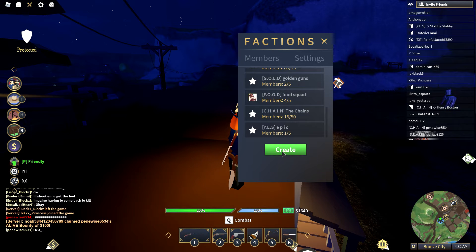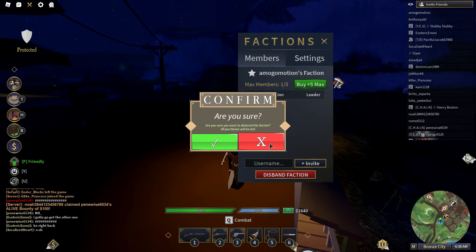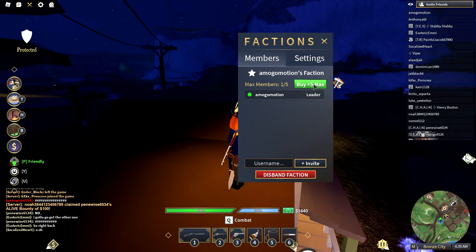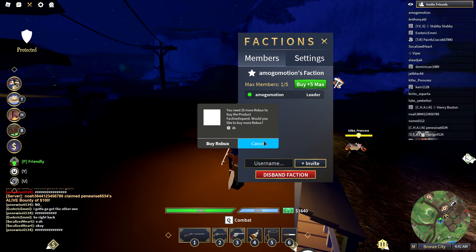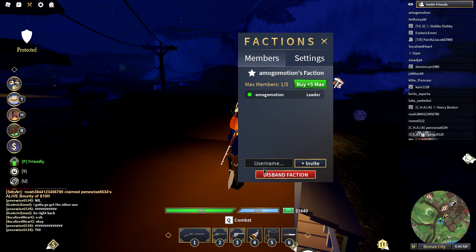If you create one and then disband, all progress will be lost. To expand beyond five members, it costs 25 Robux per five additional people. You can keep inviting people from there.